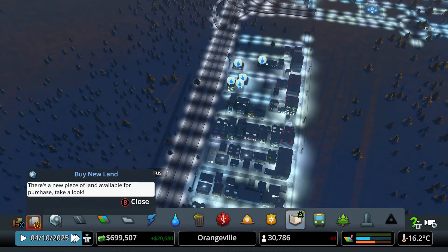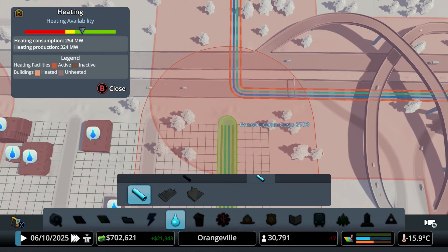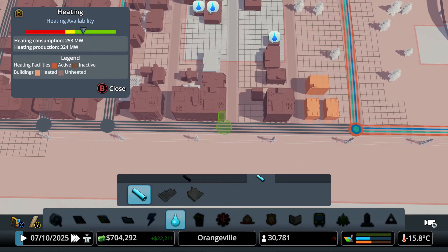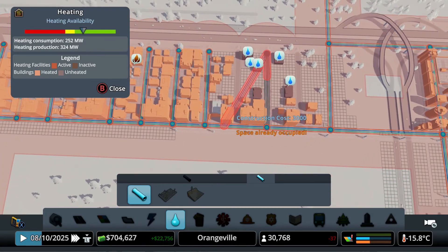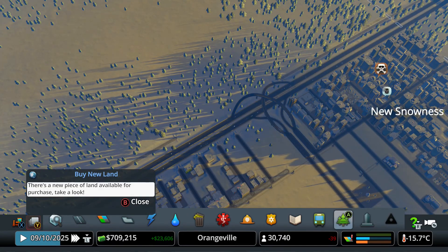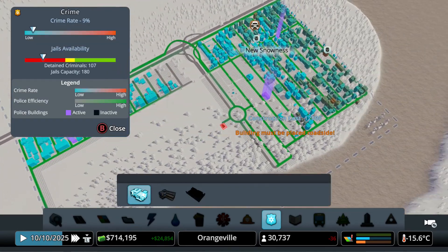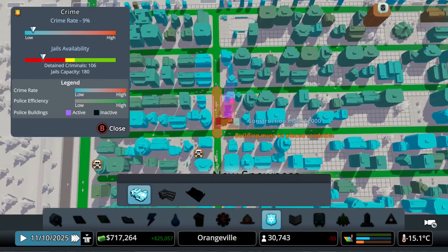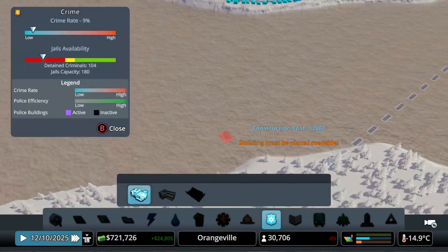Let me just give them a heating pipe right here and connect that. There you go — that's going to do fine. Do we need anything police related right now? I think we're good on police. There's a little bit of crime right here, but I don't know why there's still a complaint about crime because we have a police station and a police headquarters. Let's just leave that for right now.